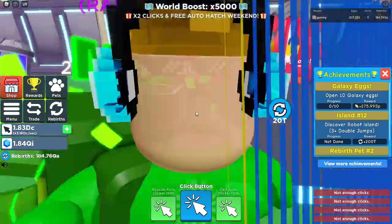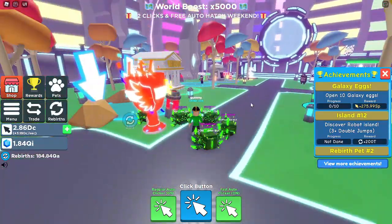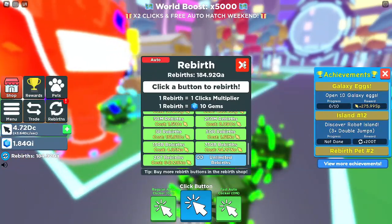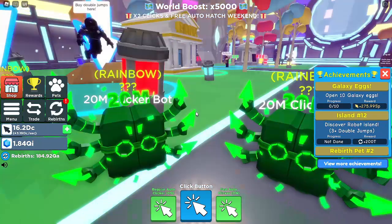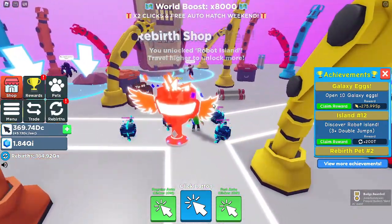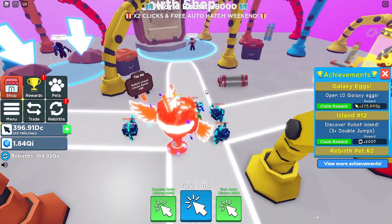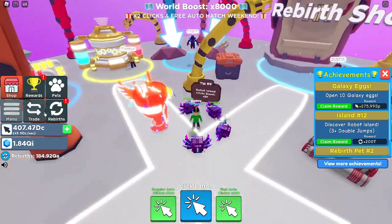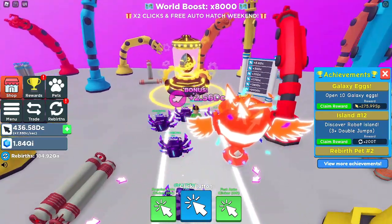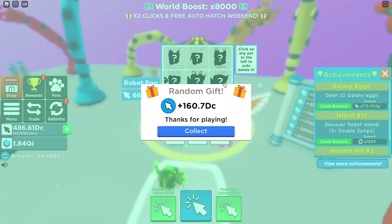Now let's start climbing to the next island. This world has a 5,000 clicks boost, so I should start saving my clicks. I'm going to turn off auto rebirth before we get to the next island. We made it to the next island and this world boost has an 8,000 click boost — that is insane. Here we are at what is currently the best island, which costs 660 NO to open an egg.